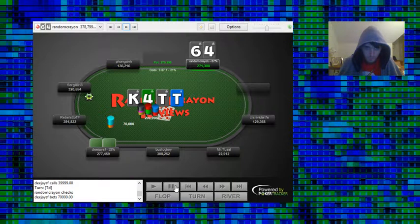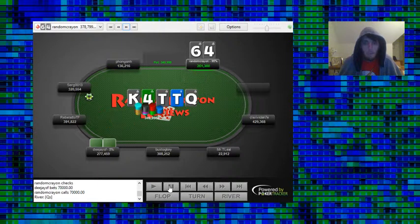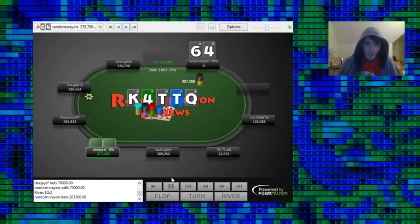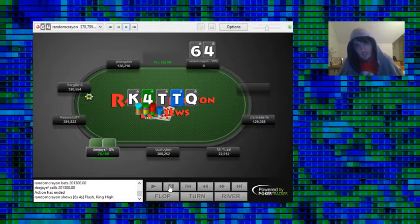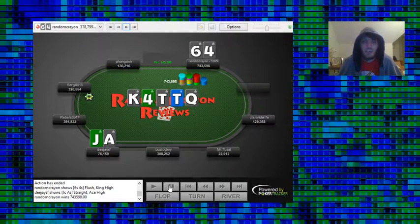We're getting direct odds to call and bank our flush. They're betting 70K into 200K, so now it's 70 for us to call to win 270 — about 4 to 1, exactly what you need to just bank your flush. Plus we have the 2 outs for the 4 as well. So we're getting direct odds to call and do so. Fortunately we bank our flush on the river, jam it in hoping they have a 10 to pay us off. And they do — but they actually just riveted the straight! So we should be able to get a very significant pot.